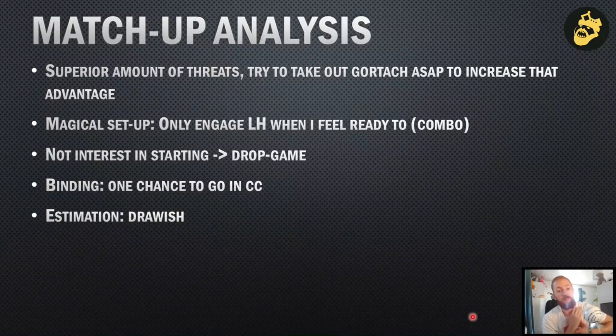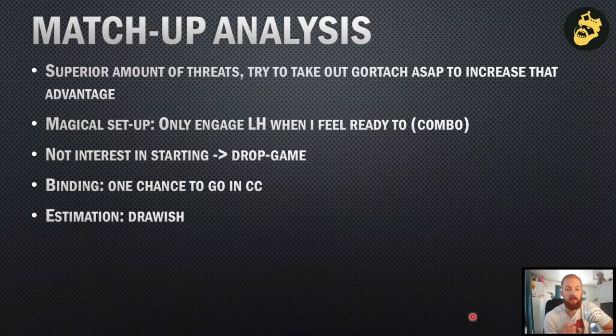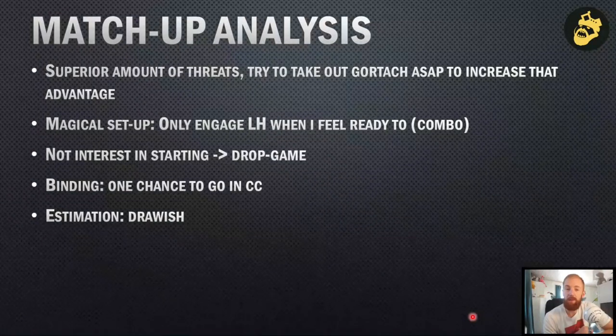For matchup analysis: I have a superior amount of threats. I'm going to try first to take out the Gore Tax as soon as possible and increase that advantage, while dealing with chaff. The idea is to get a good combo charge from different angles on a single Longhorn unit — isolate one unit and combo charge it. That's the plan if I want to win big. I know from playing this matchup before that I bounced horribly against Longhorn, so I need to be sure I have enough strength before committing.